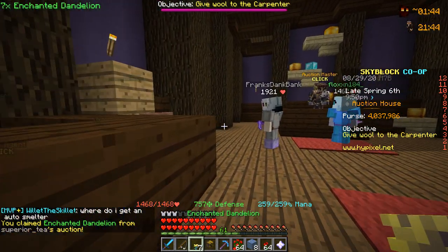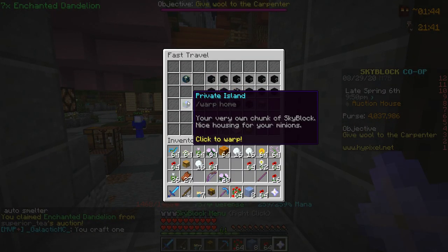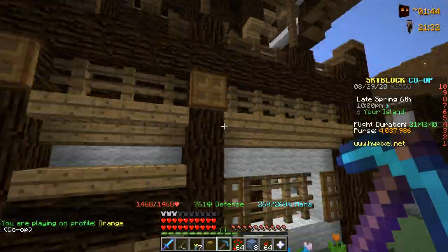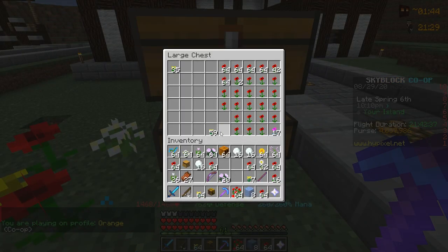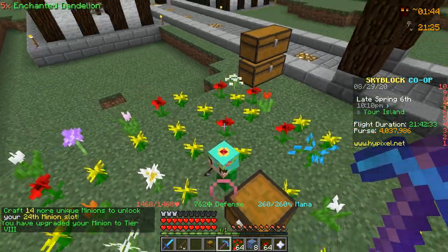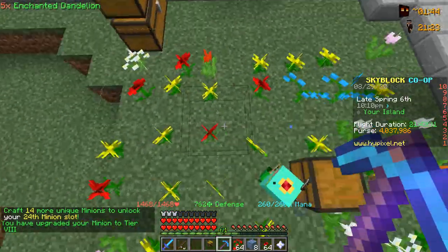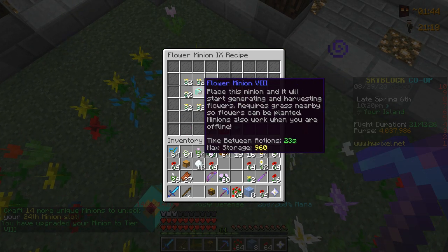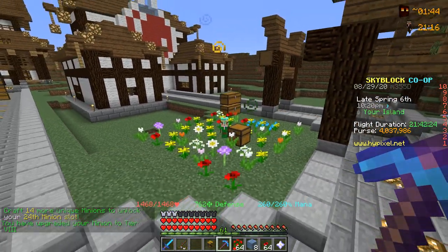We've actually been working on leveling up our flower minion for a very very long time, and now we can officially do it. Heading back over to the island, we walk out of our beautiful chest room, head over to our flower minion chest, and it is now tier 8. The next upgrade is going to take four stacks of enchanted dandelion, so that is going to take a very very long time.